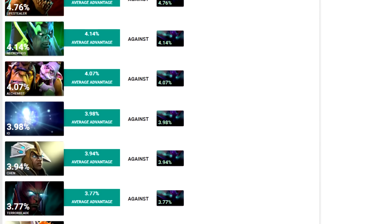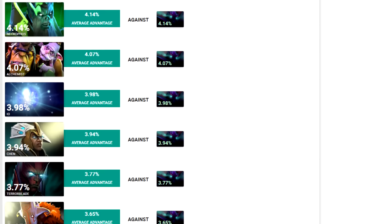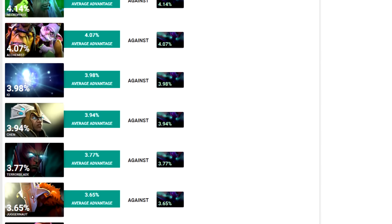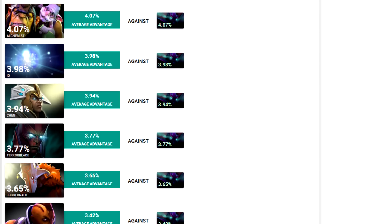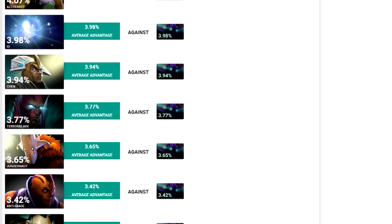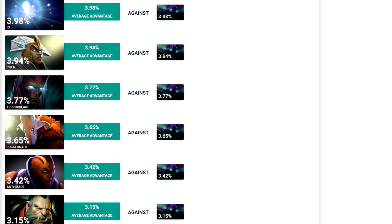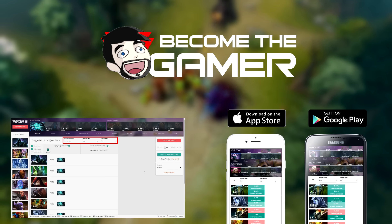It's worth noting that these are just three of the many heroes that have a high win advantage over Spectre. Keep in mind that the later the game goes, the better of a carry Spectre will become — out of any of the other carries, that is truest for Spectre. Remember that your goal is to defeat the other team's Ancient, not to farm your jungle for 50 minutes, especially against a Spectre.